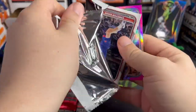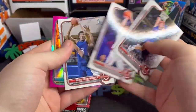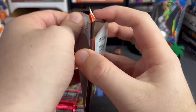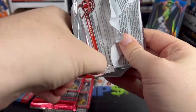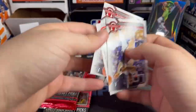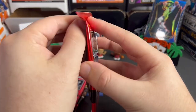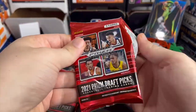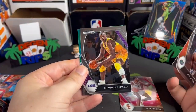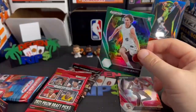I do love that Ant-Man card — that is such a beautiful looking card. Walker Kessler, Joey Baker. All right, the final pack — then we get to open even more garbage. Prison Draft Picks, all right. Evan Mobley, Bradley Beal, Shaq and a Green, Josh Giddy.